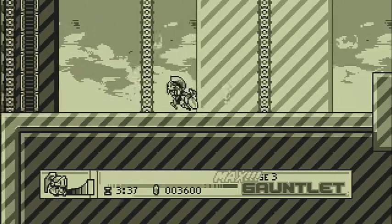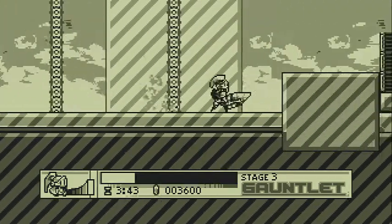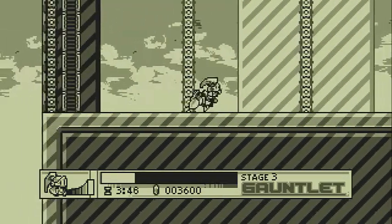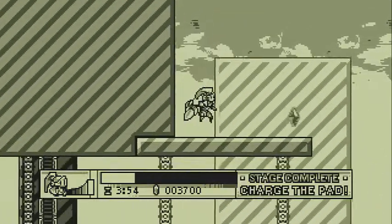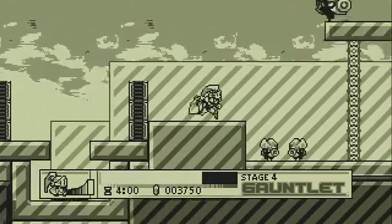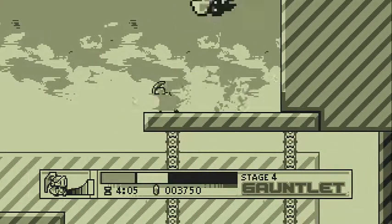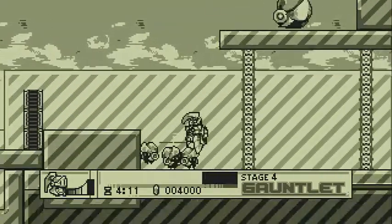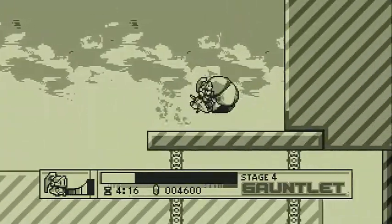Is that a Dragon Punch? Double forward? Maybe that's just forward. Yeah, that's just forward. How did I do the shoot thingy then? I'm sure I have to charge the pad every time to go to the next stage. What? What did I just do? I have no idea what happened there. Combat mechanics in this game will be deeper than they initially appear.